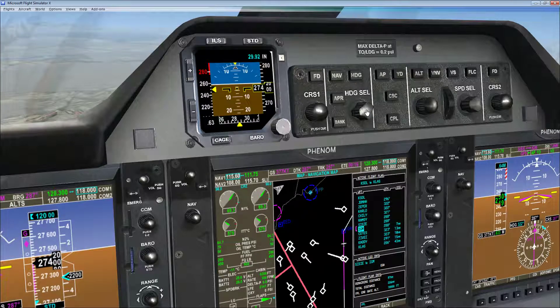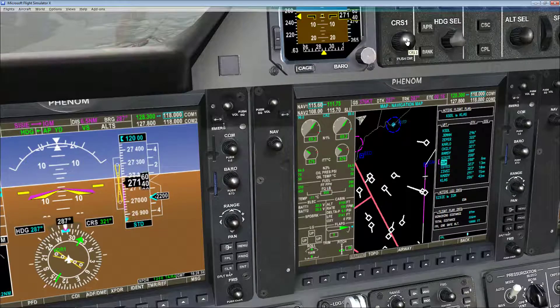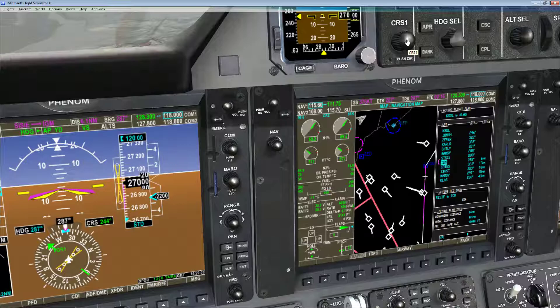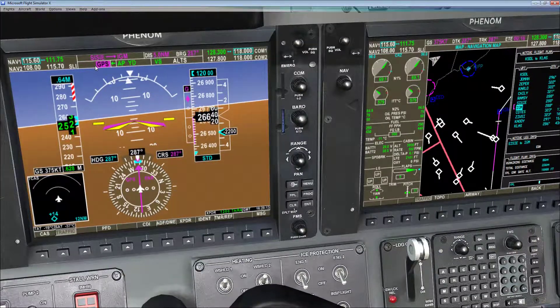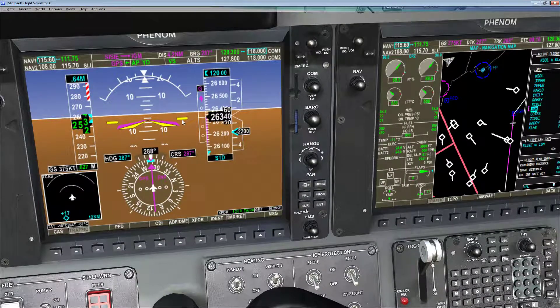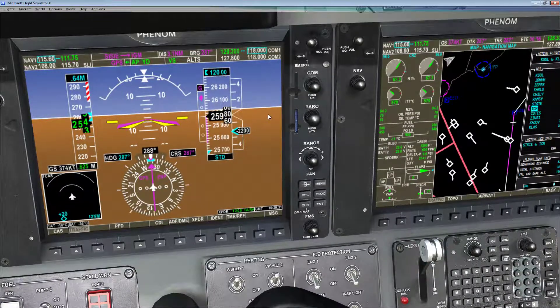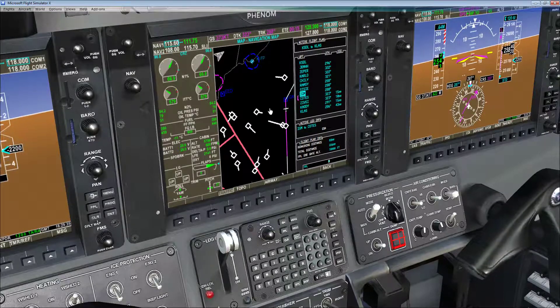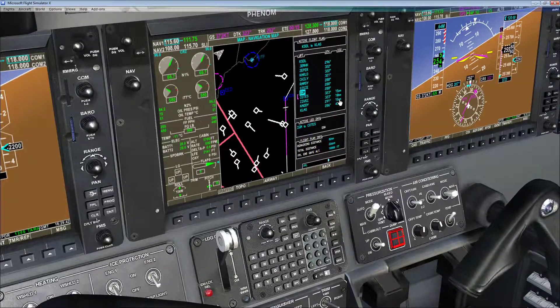We have a moment, so: set the heading bug to center, hit Heading, switch the CDI to VOR1, move the course to 255 degrees. Then switch back to GPS mode, click NAV, and confirm we're still on GPS — still good. Let's do the math: we need to get down 14,000 feet, so 14 times 3 is 42 — about 45 nautical miles out. We are 40 nautical miles out, so we need to keep hammering down.